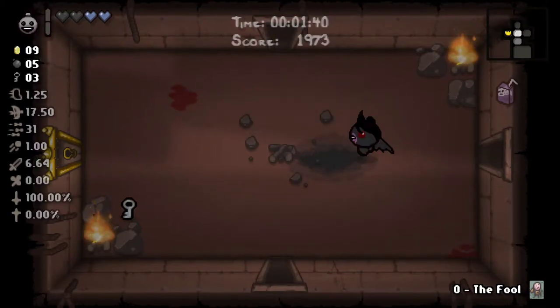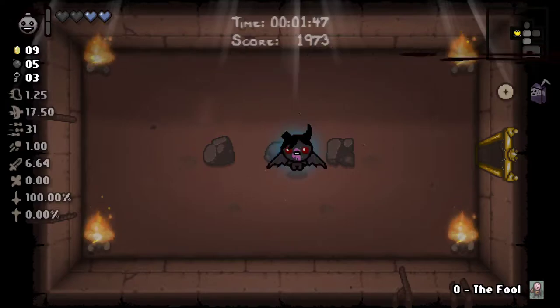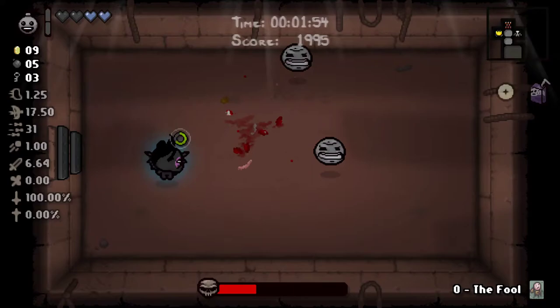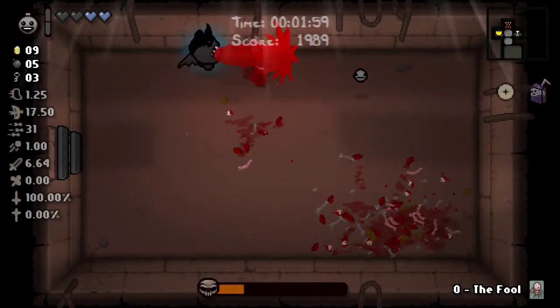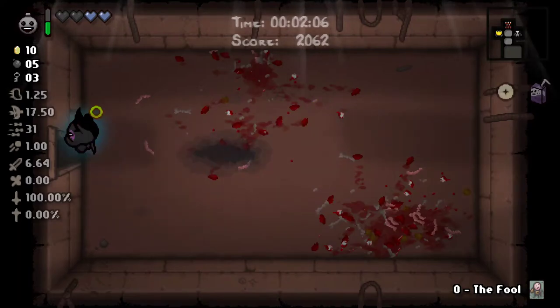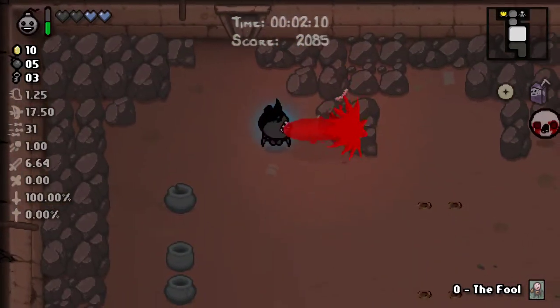Space power item is your bomb buddy there — basically a free bomb every two rooms. And the Wafer. Love this run so far. Basically the Wafer will half damage at the later rooms. I don't think it really helps right now. Because we don't take full heart damage yet. But it will help out on other runs when I go to Cathedral or Sheol, and eventually a dark room and a chest.